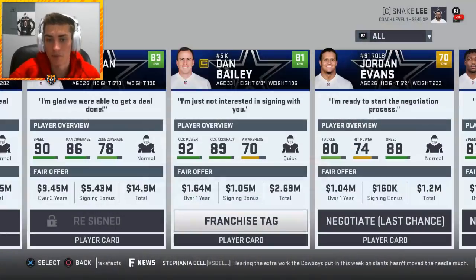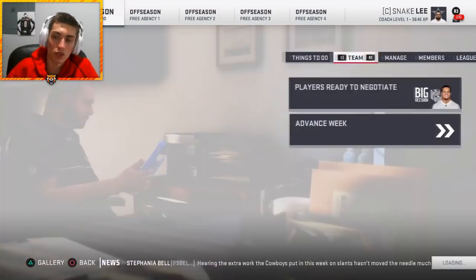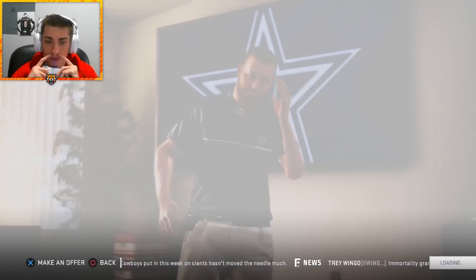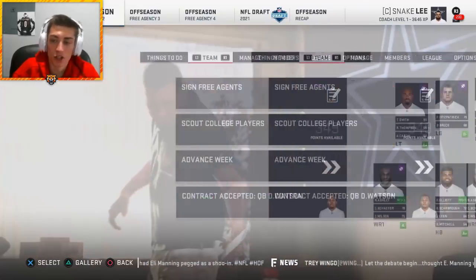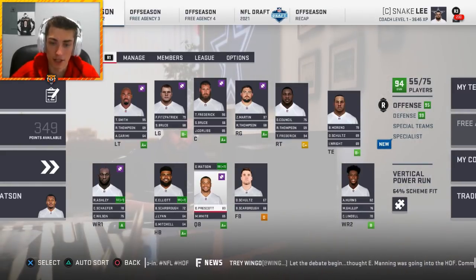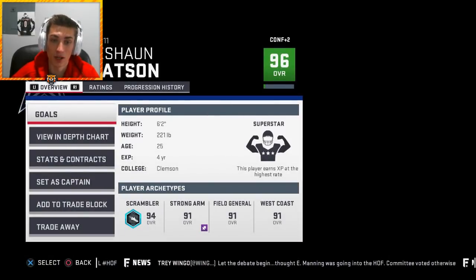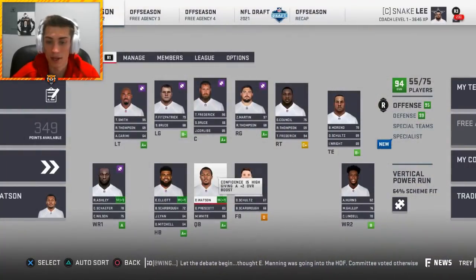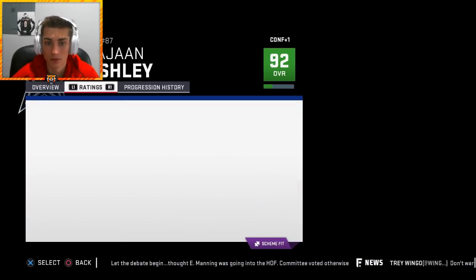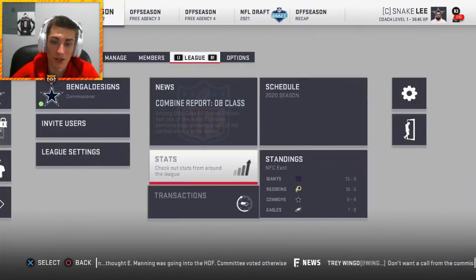The only player we couldn't bring back was Dan Bailey, who gets a franchise tag. We brought back Jordan Lewis and Chidobe Awuzie. Deshaun Watson's season: in year three with Dak he had 3,500 yards, 19 TDs — but then this year's stat line shows how much better Watson would be. Rayjean Ashley's rookie season was sick — 1,200 yards and 6 touchdowns, which should have been offensive rookie of the year. Bobby Wagner led with 128 tackles. Von Miller and DeMarcus Lawrence each had 10 sacks. Bobby Wagner again forced 7 fumbles.